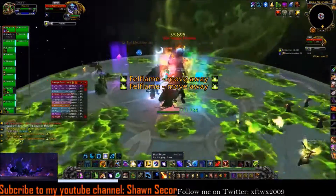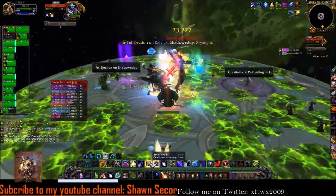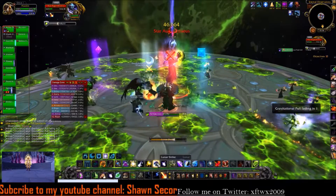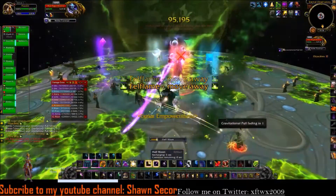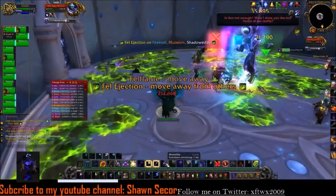Also in this phase — it's a pretty quick phase, so you can burn through it fast as long as you just dodge all the fel flame on the ground. The Gravitational Pull debuff only lasts five seconds, but it turns into a giant comet and hits like five people around it. So you want to make sure there's at least four or five people stacked on the tank.